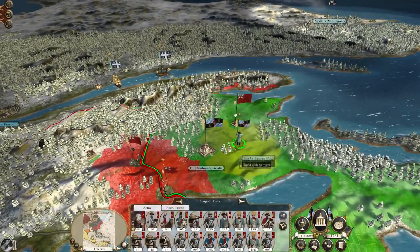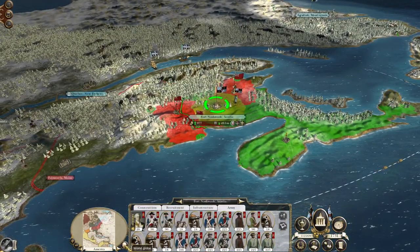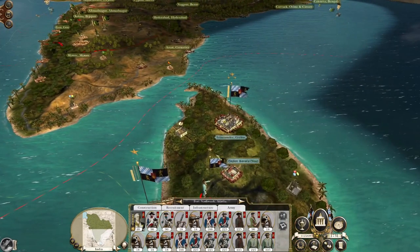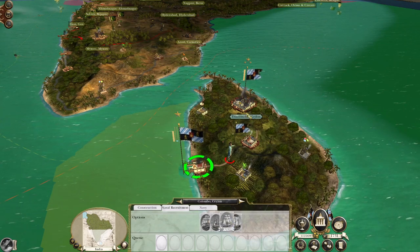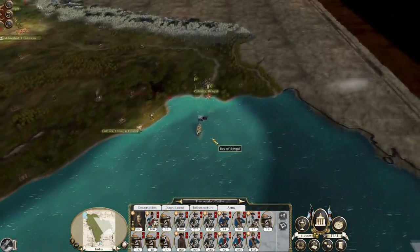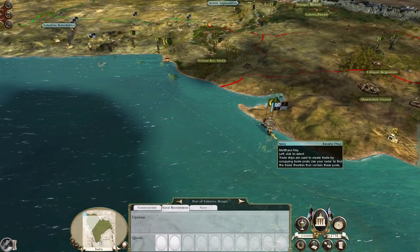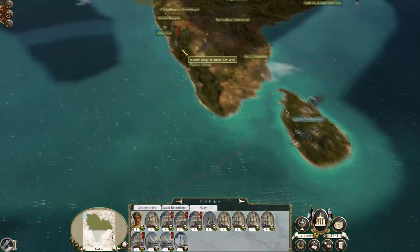The Americas are of lesser importance, at least compared to India. You're ready to deploy. There's a large enemy presence up here, and this is why we need more naval capacity - right now I've got the one large battle fleet and that's not enough to pin them down. Let's hit next turn. Everyone continue moving including all my priests.